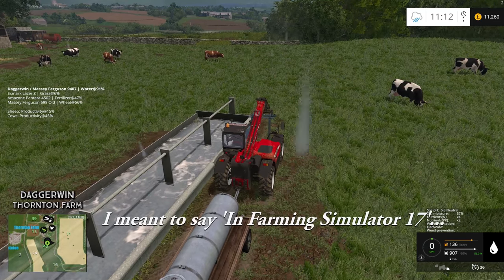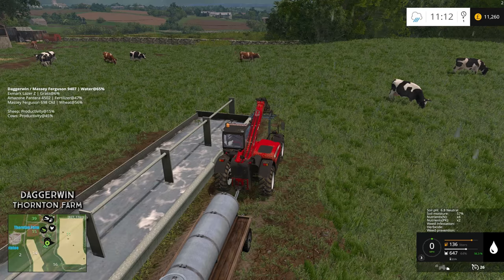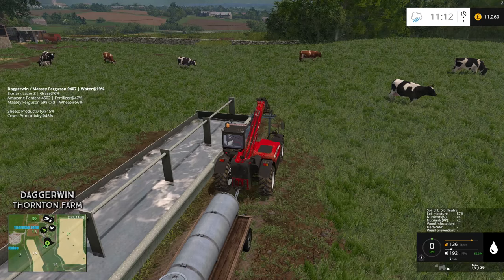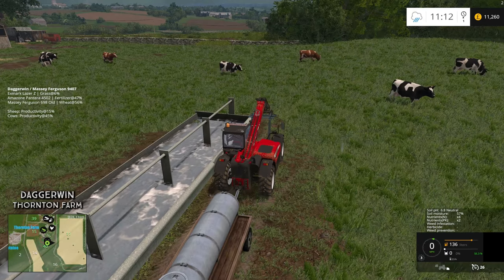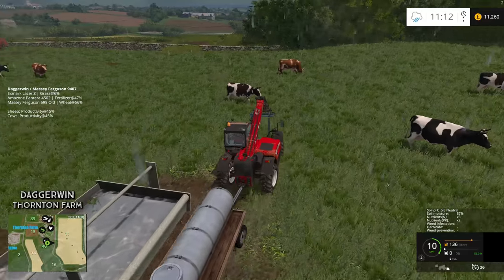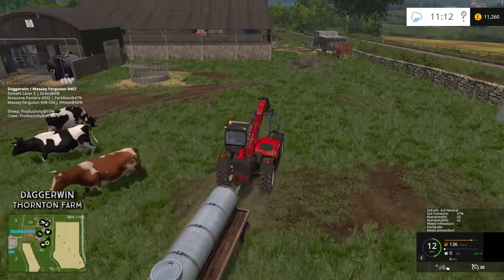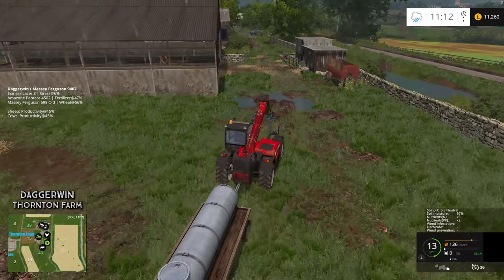I wonder if in Farming Simulator you have to have like a drying off period. Because currently, for example, if you're in the middle of harvesting - in real life if you pause with rain like 10mm of rain, you're going to have to wait for the sun and the wind to dry that crop out again before you can get back to work. But in Farming Simulator, as soon as it's stopped raining and the sun is out, you can just get back on and get going again. That to me is not necessarily a terrible thing because you want to get going, but it's not 100% realistic.